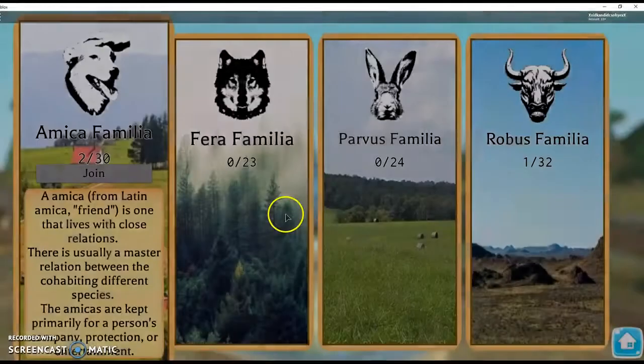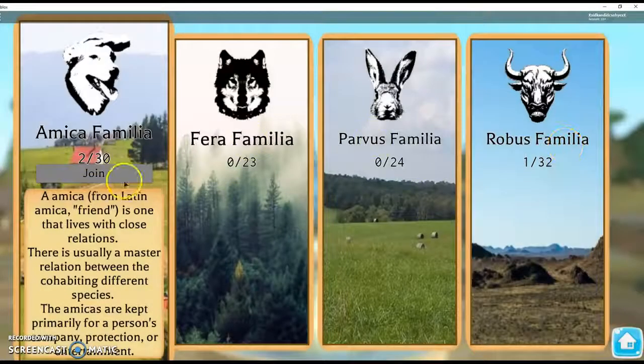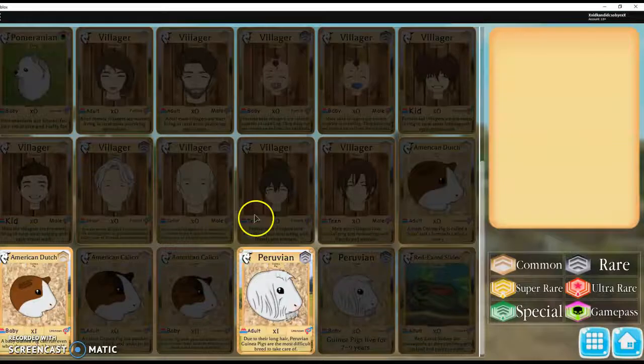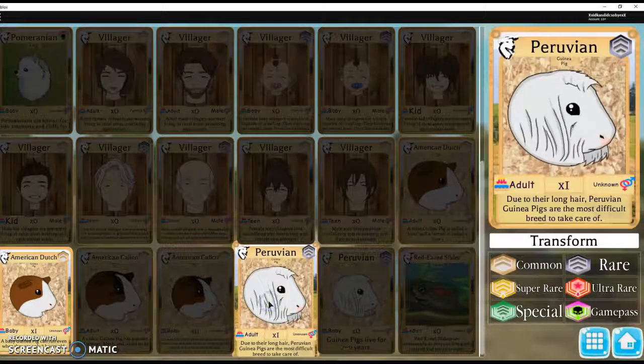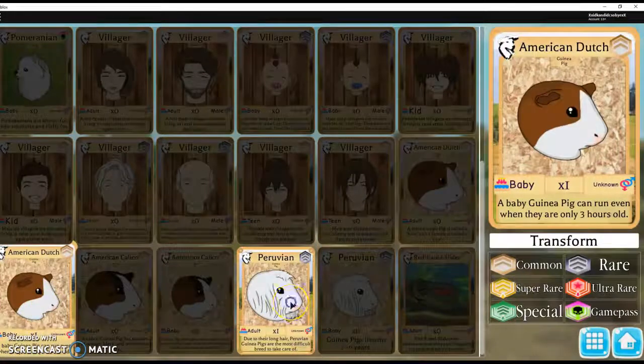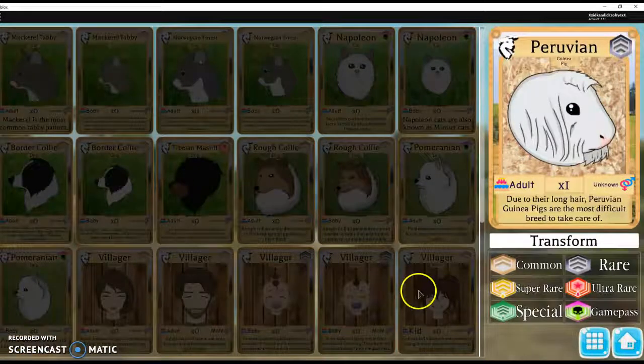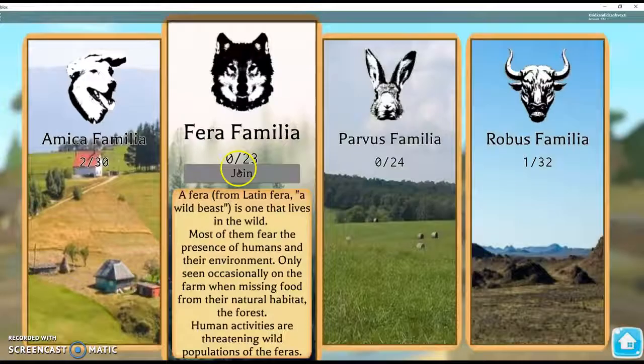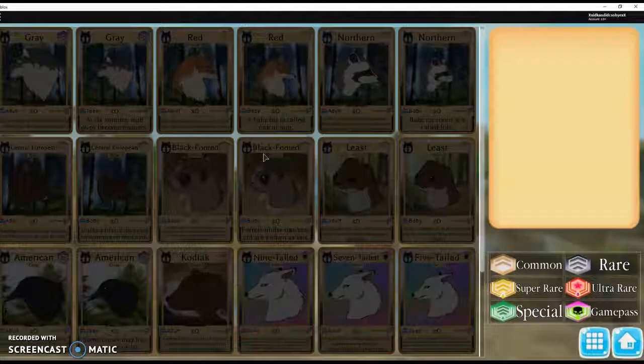Then you're gonna go here, and then we're gonna go here, then go to there, then pick one of these that you have. If you have any of these, you just click that. I don't have any of these on this account.